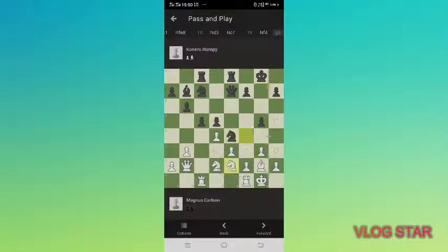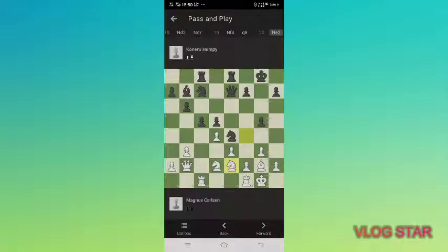After Knight to f4, you can see Black has a clear space advantage — there is no doubt. White has no space compared to Black, and inside White's position I'm not sure Black can come back to attack, but White has no space as Black has at the present situation.